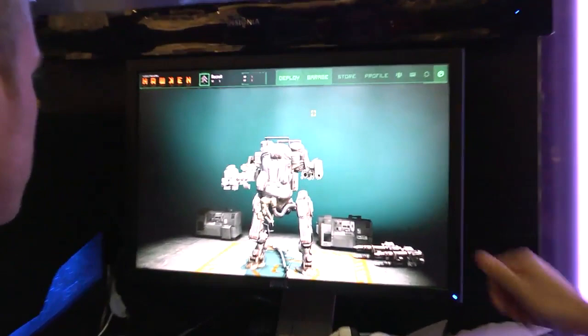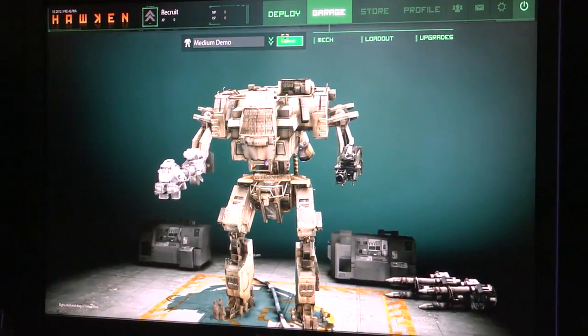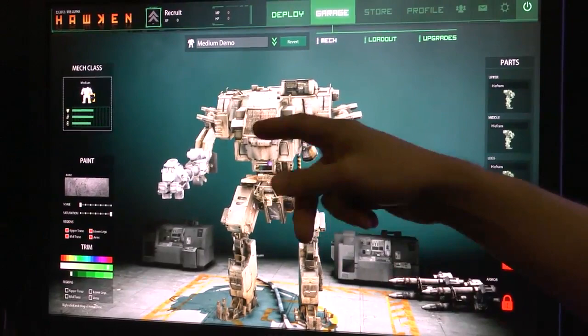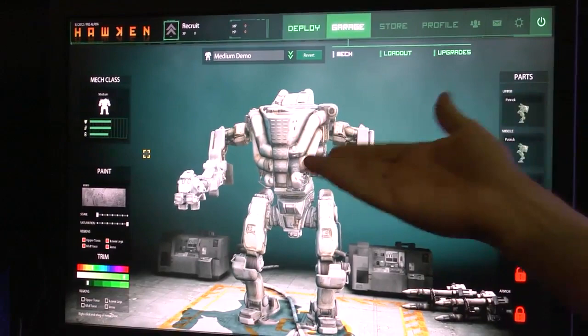Go ahead and click Garage — this is what users are going to see when they start playing with their mechs. These are some of the presets we have set up for E3, but if you click on the Mech tab underneath Garage, you're going to see where you can start building from scratch. We're actually going to have three mech classes, but in this particular build we have two available. You can bounce back and forth between light and medium and each have different characteristics.